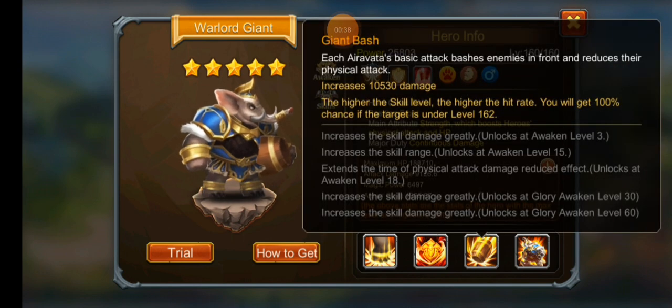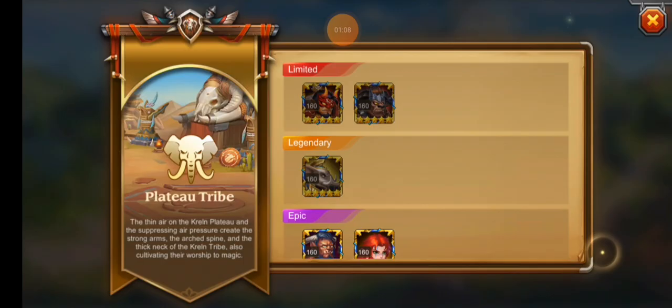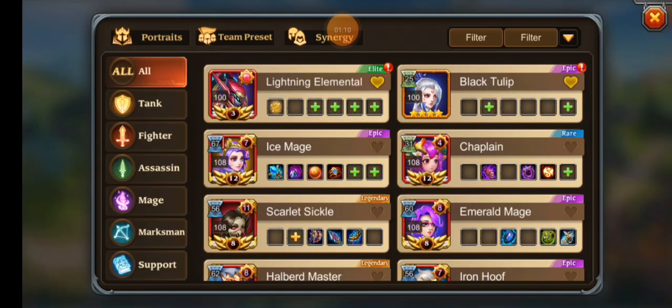He is a giant, so he pairs with Hercules' skin and gains immunity to control effects when he has high HP, plus an attack bonus. Each of his basic attacks will bash enemies in front of him and reduce their physical attack, which is pretty good. At the beginning of battle he's immune to knockback and resists damage for a certain time. It'd be nice if that activated again whenever he popped his ultimate — it would make him really really strong.